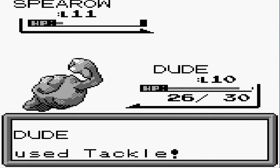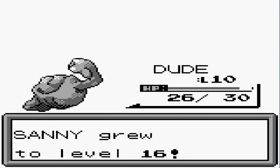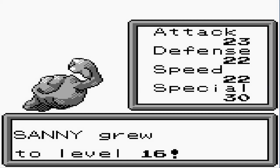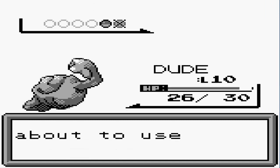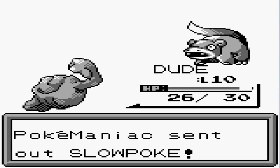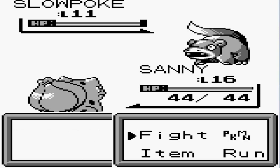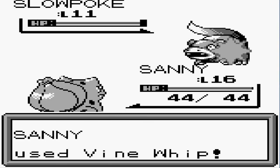It looks like I might be teaching Geodude a new move. And Sunny has grown to level 16. This guy's coming out with a Slowpoke. Let's see. Let's go with Sunny right here. We do have to be careful for this Pokemon — it is a Psychic type. And at this point, we've seen that it does Confusion.